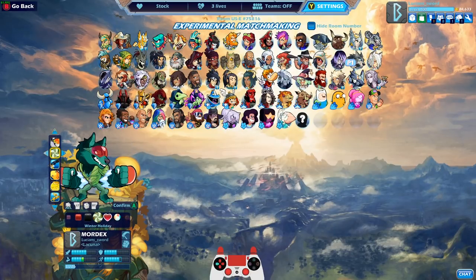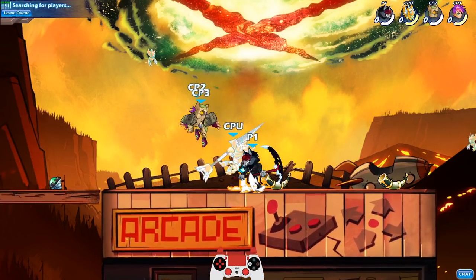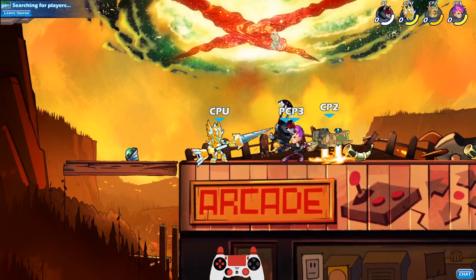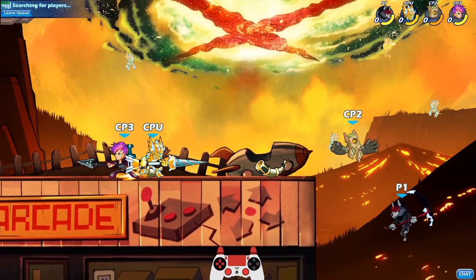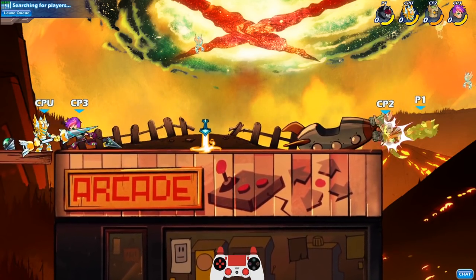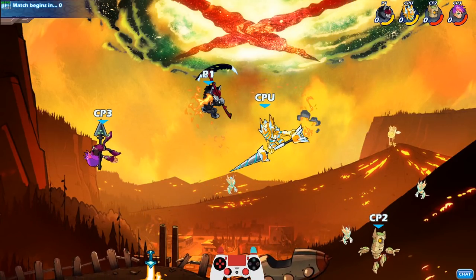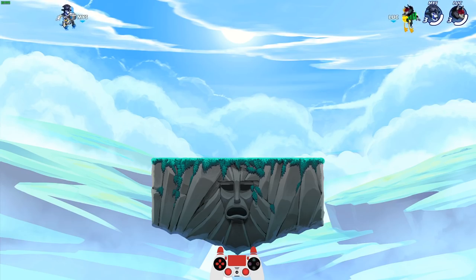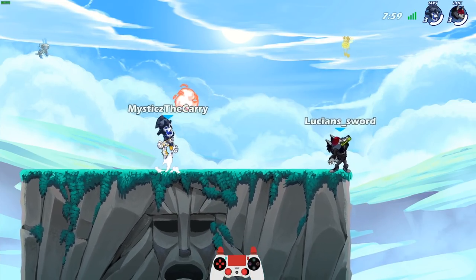We're gonna go black with the Mordex just because I know most people probably want to see that. Or Skyforge or Goldforge — I haven't actually seen the Skyforge or Goldforge version of this Mordex, so we'll look in training afterwards if I remember. If you want to see what colors or skins look like, you can go into training and use any skin and any color in the game — maybe not Charged OG colors, but pretty much every color. Going against Mystics to Carry.